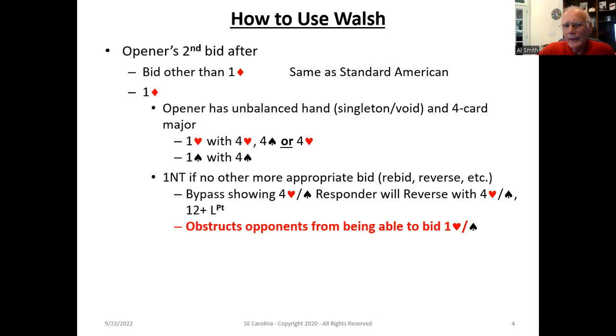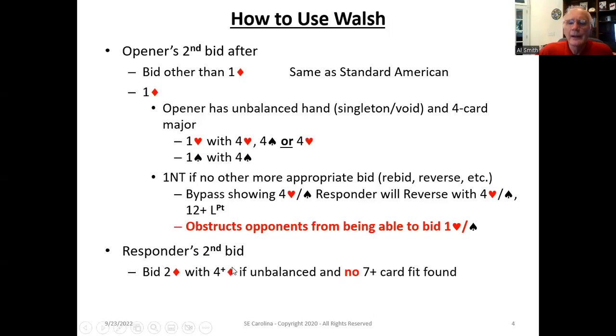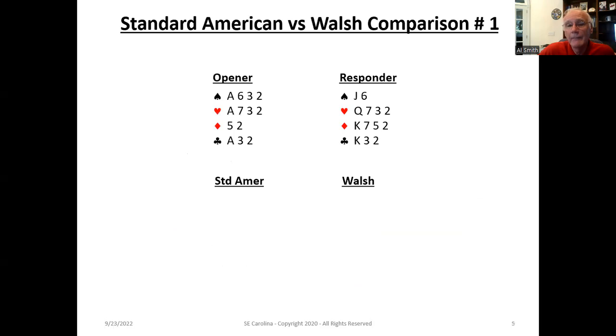The responder's second bid then becomes important after the opener's second bid. They're going to bid two diamonds with four plus diamonds if they have an unbalanced hand and have found no seven-card fit. We're trying to find the best contract.